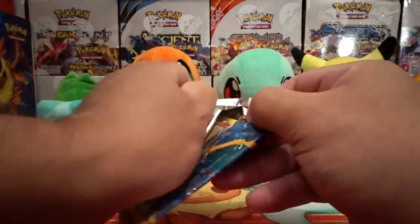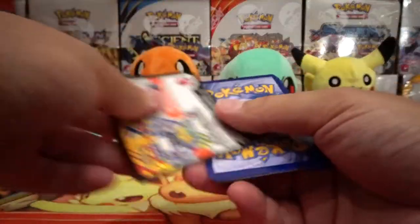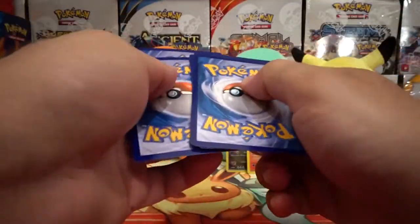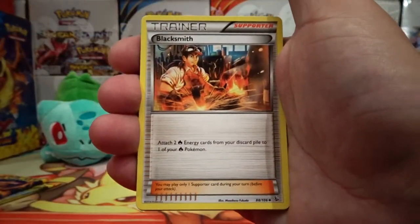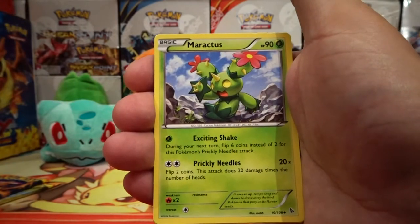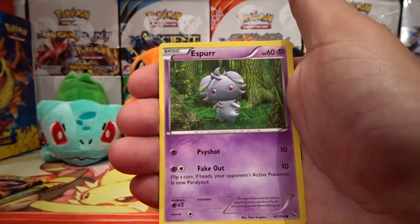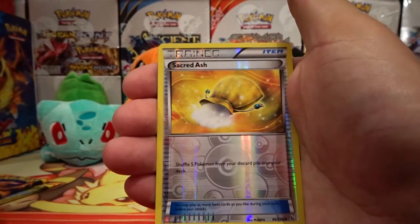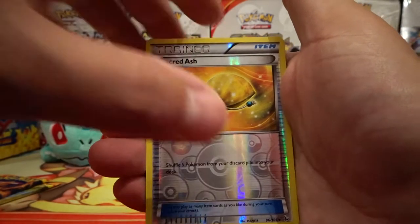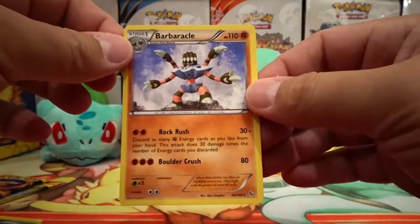Alright, we have three packs remaining guys. Can we pull a Charizard in these last three packs? Let's find out. We have a Blacksmith, Luxio, Maractus, Litleo, Gumi, a Spur, Binnacle, a Spheal, a Reverse Holo Sacred Ash, and our rare is a Barbicol Non-Holo Rare.